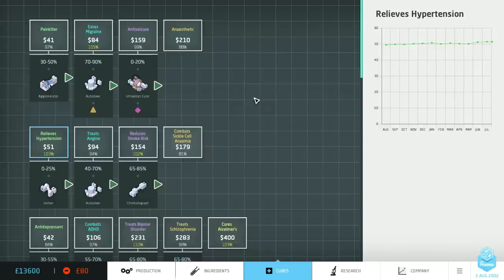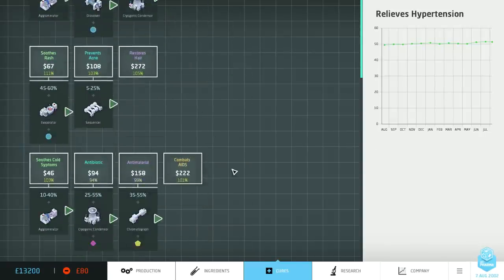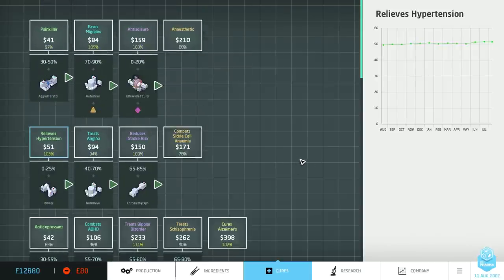By using this screen you can explore the cure trees, and because it shows you what catalysts and machines you need you can see at a glance how far you can go along each tree. One improvement I'd like to make is to gray out any cure trees which you don't currently have access to — the painkiller would be grayed out, and only hypertension, antihistamine, and cold symptoms would be colored in, so you'd at a glance be able to see what you can and can't work with.